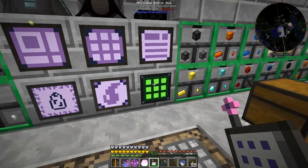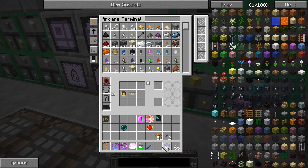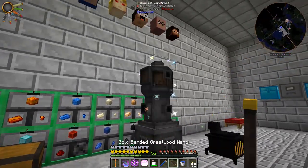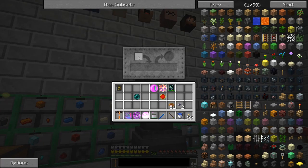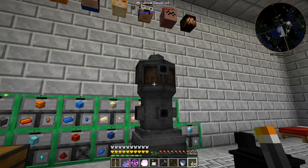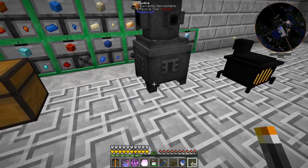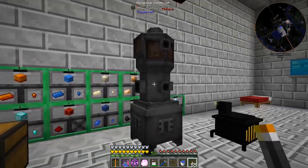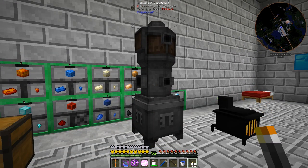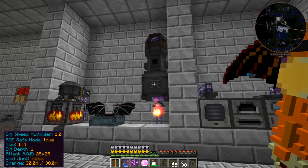Now that we have these different aspects here, we can start piping them into this guy right here — the alchemical construct, which we need to click with the wand. We can pipe those aspects into this thing and it should start auto-crafting thaumium for us. I've never used this thing before so this is going to be the first time I'm setting it up. I'm going to figure out how this thing works — let me do a little more testing.